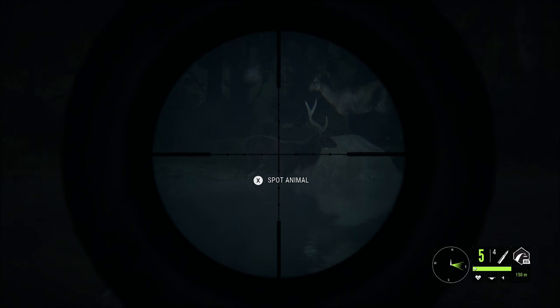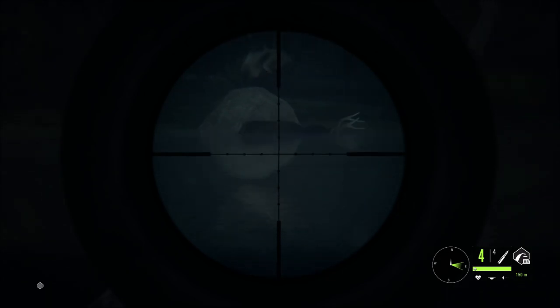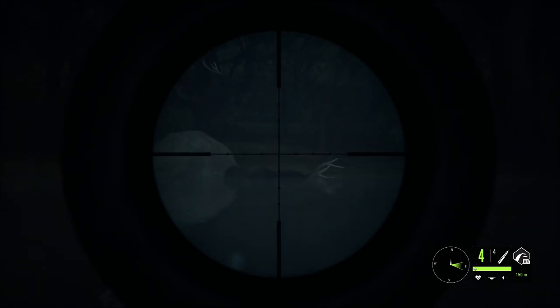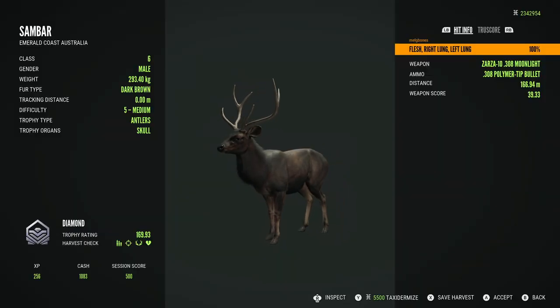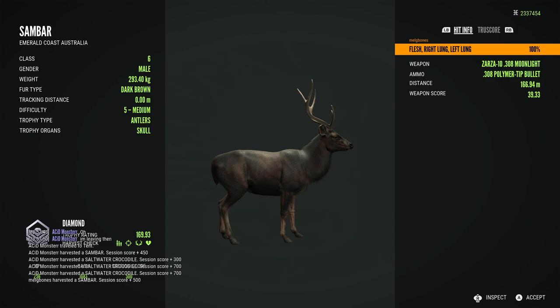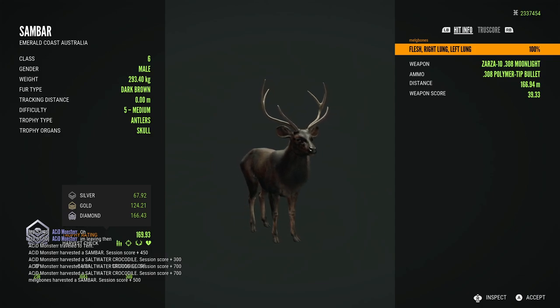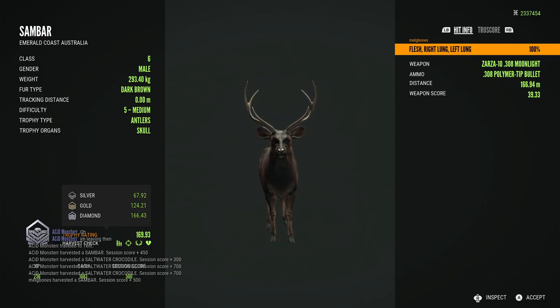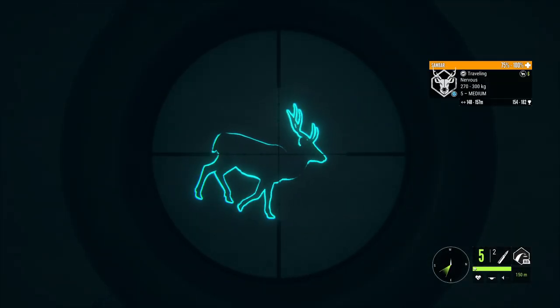Moving on to the next clip, we have yet another level five sandbar. I was actually looking for rare males for the lodge and ended up finding this one drinking at night. This guy also makes diamond at 169.93 and he is a dark brown, so a different fur type but still a really beautiful and very decent scoring diamond sandbar. Not quite as big as the other one but it's so cool to get a different fur type diamond.